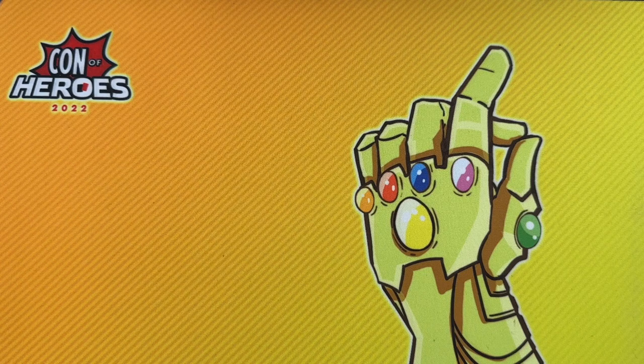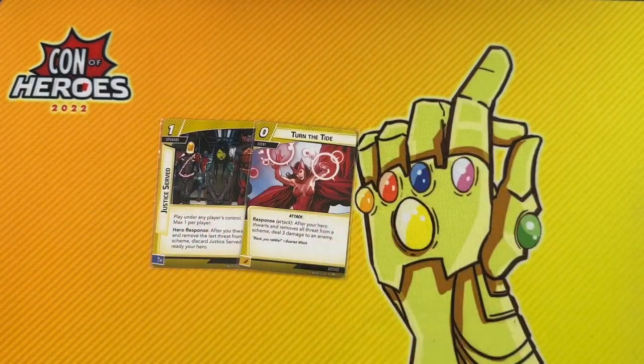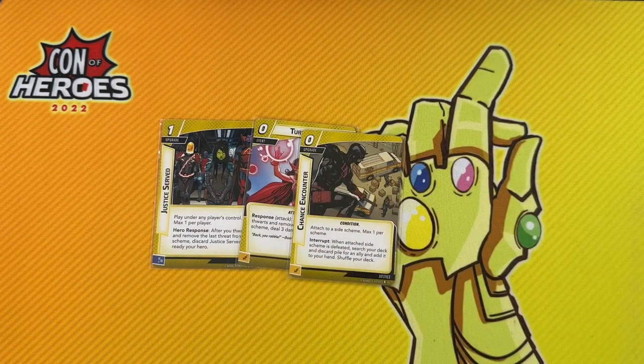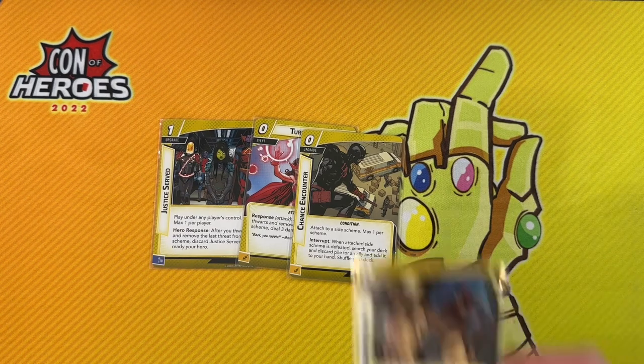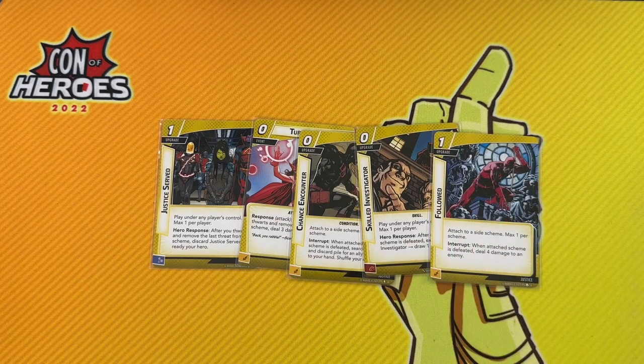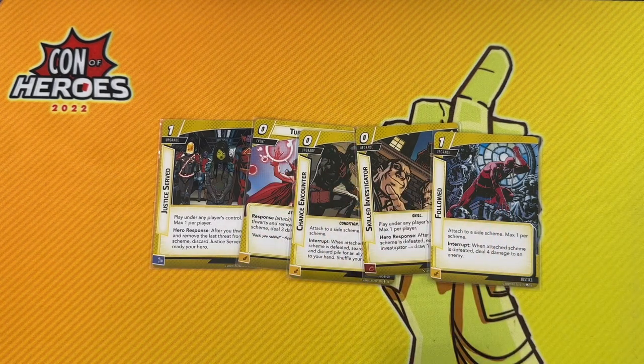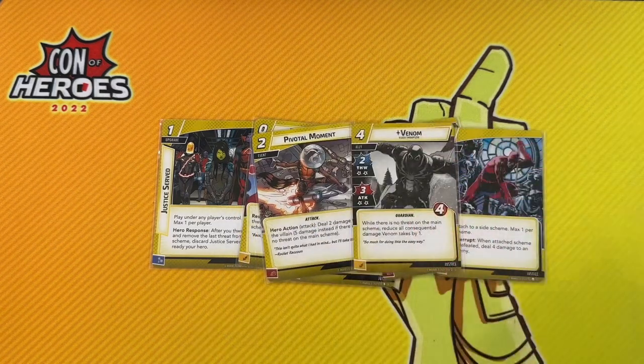The first alternative benefit Justice offers besides removing threat is being rewarded for removing threat. Justice Served will ready you when you clear a scheme. Turn the Tide does three damage if you clear a scheme, which is really efficient for zero cost. Chance Encounter lets you search for an ally in your deck or discard pile and add it to your hand. Skilled Investigator lets you draw a card when you clear a side scheme, and Followed will deal four damage. So if you're really good at removing threat, there's room to include cards that give you great benefits for it.